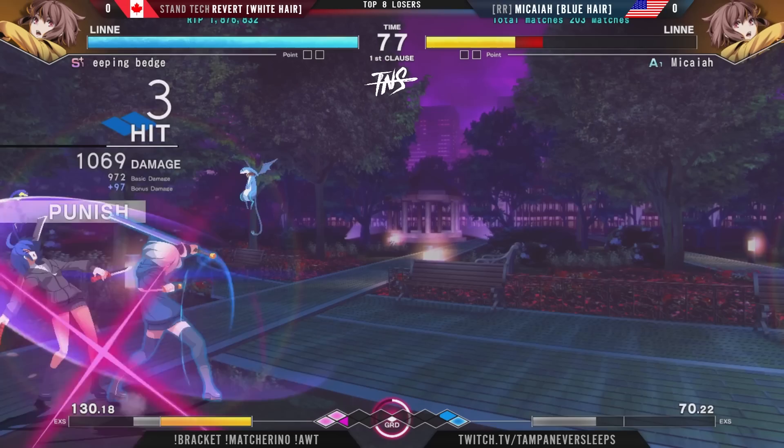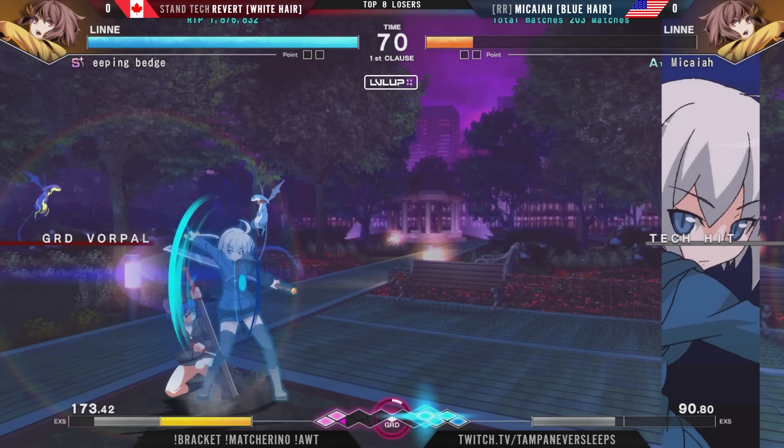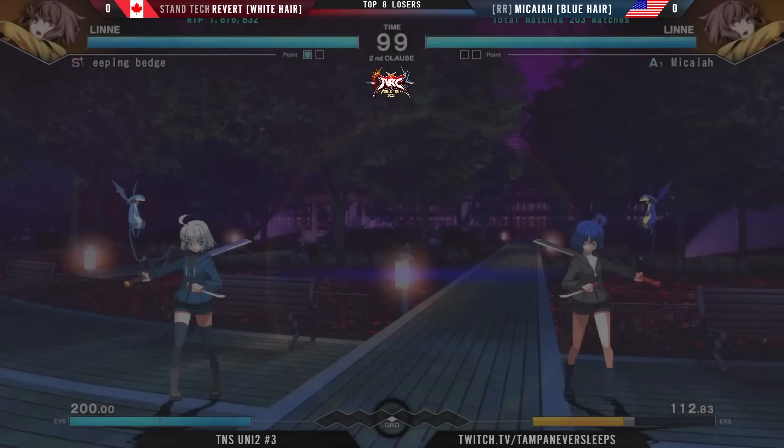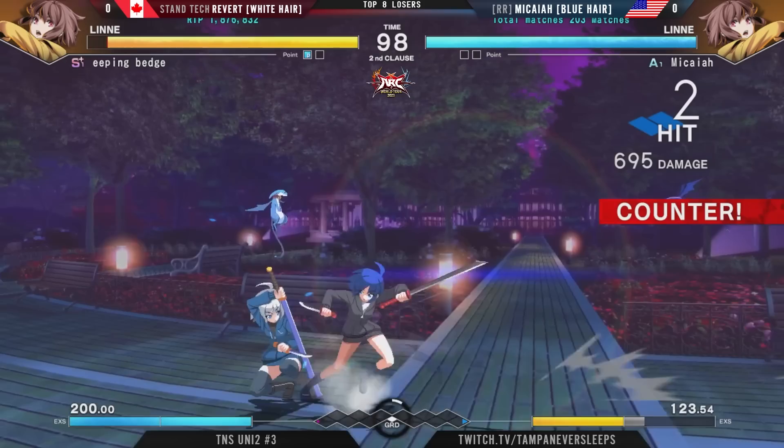A good overhead to open up. Revert is doing such a great job here — Micaiah has not gotten the chance. We did get a bit of attack on the throw there, but there was no bit of anything coming out from Micaiah as Revert takes that first round of the perfect.